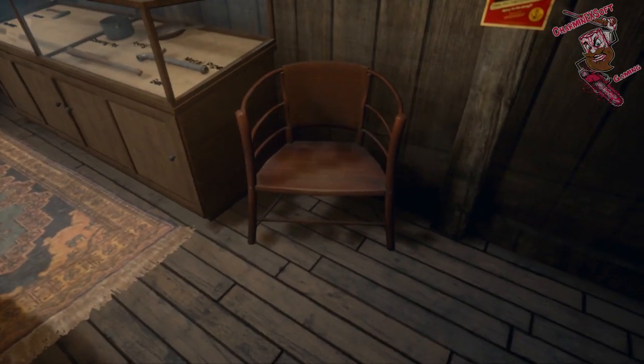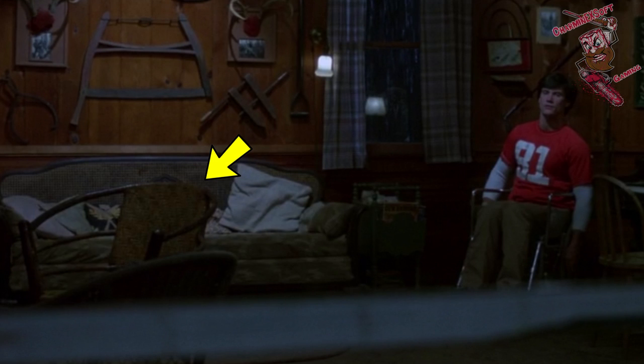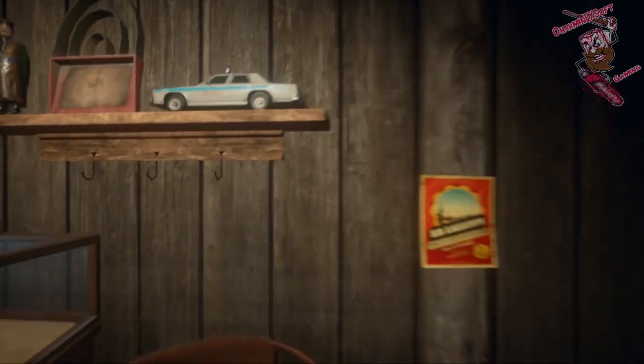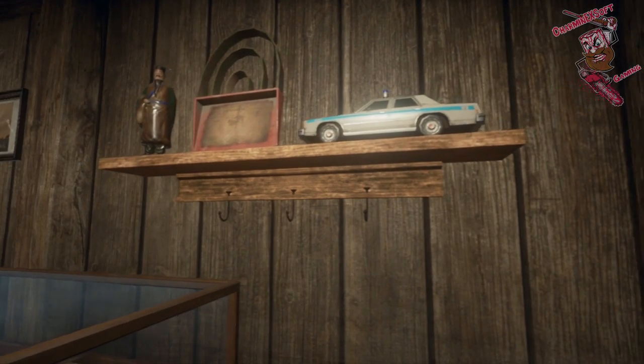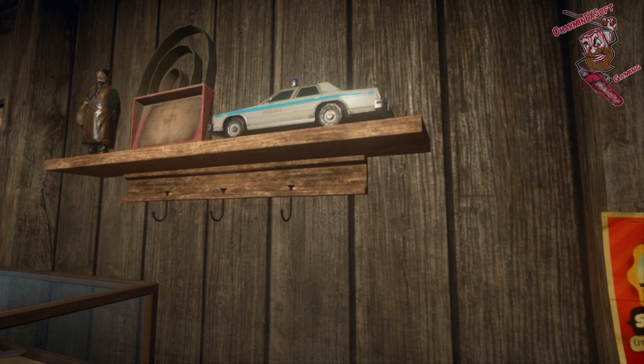The next one here is this chair, which can be found in Friday the 13th Part 2 — you may have seen this picture before because there are a lot of references in the main section of the cabin that use this same photo. The cop car up here looks like a little toy cop car. I haven't found any toy cop cars I can think of in the movies, so we're trying to work off this paint scheme. The blue stripe on the side is a hard thing to find — there is one in Part 7 with a stripe, but it's a green stripe.